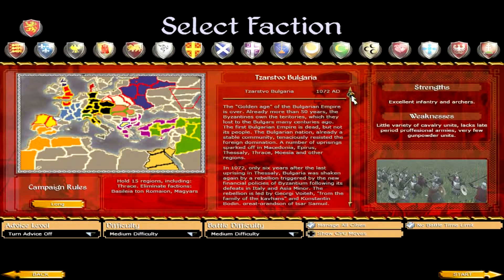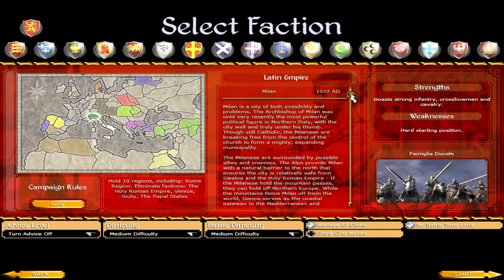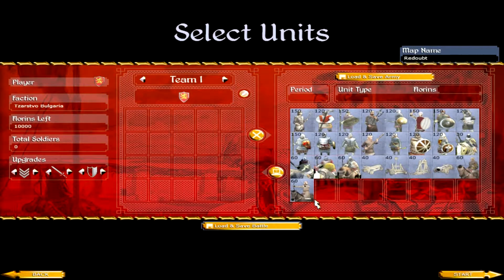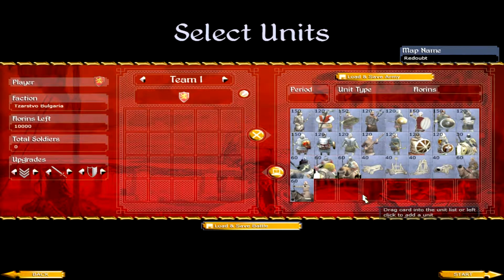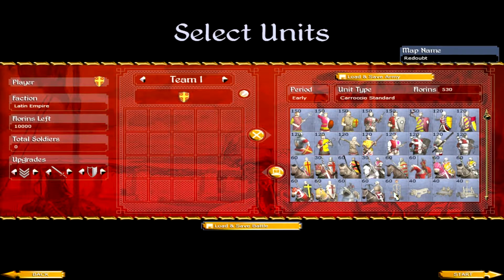Which leads me to the next advantage: there are two new factions. One is obviously Bulgaria and the other one is the Latin Empire. Bulgaria has its own unique units and campaign objectives in both campaigns, but the Latin Empire is not really new — it basically replaces Milan in the high campaign and practically is Milan, only with different territory and reskinned units.